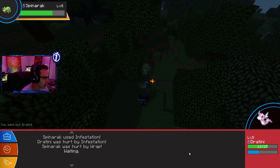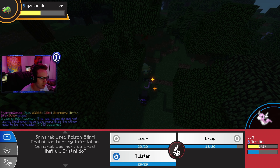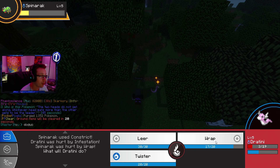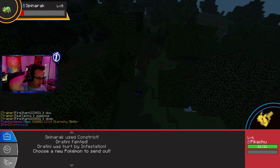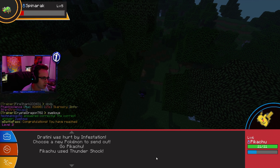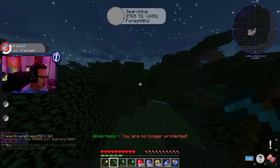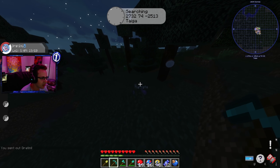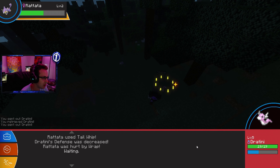Alright, we can take on a Spinarak — let's use Wrap and stay offensive. We're not too scared. We'll risk it — he might kill my Dratini. Okay, our Dratini is going to faint, so our Pikachu is going to get the rest of the XP. We'll use Thundershock — yep, that killed it. Our Dratini is still level five with barely any XP, so we've got to go heal it back up. If we can't even take a level two Rattata, our Dratini is in rough shape.